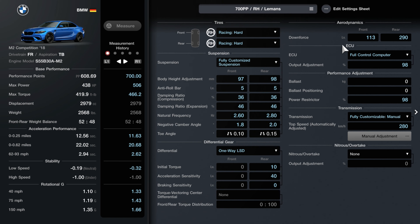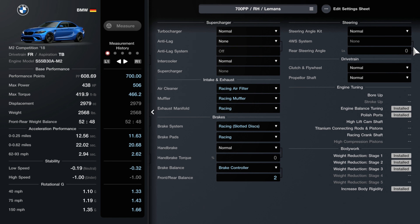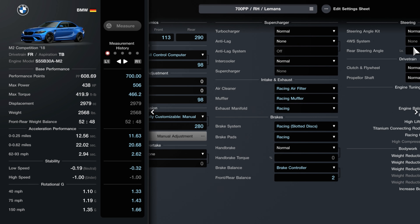Permanent upgrades include weight reduction stage 3 and increased body rigidity. I also did engine balance and polished ports. For performance parts, the car maintains racing hard tires, fully customized suspension, a one-way LSD, a full control computer, power restrictor and ballast, fully customized manual transmission, and racing components including air filter, muffler, exhaust manifold, brakes and pads, and a brake ballast controller.